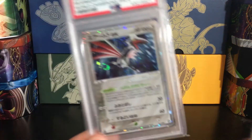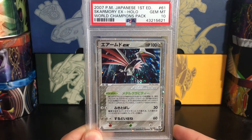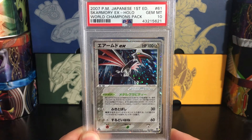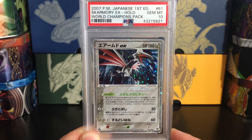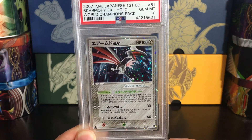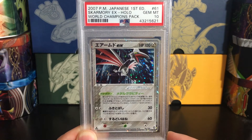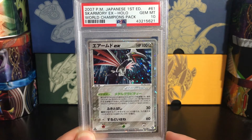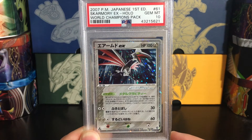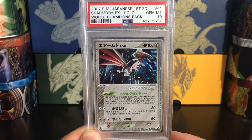The first EX card: Skarmory EX. These cards actually came out after EX Power Keepers in English, and they were designed to get the Japanese market up to speed with the English market for Worlds in 2007. So that was the intention of this set — really just an afterthought release to make sure the Japanese had all the competitive cards. I love the holo artwork on this pattern. It just works perfectly with the Skarmory art. Just beautiful.